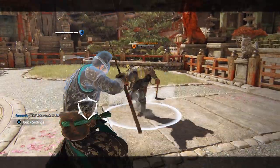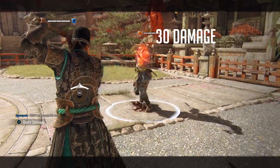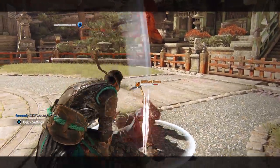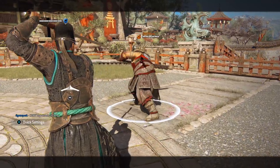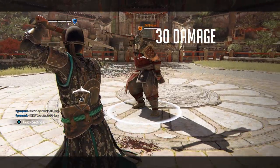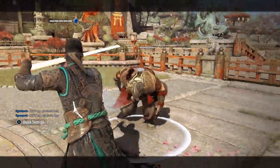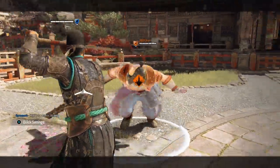If you parry Shinobi's ranged heavy, you get a heavy attack at 30 damage. And if you dodge Shugoki's demon's embrace, you are also able to do a heavy attack at 30 damage. You may be tempted to do the sidestep heavy attack, but that deals significantly less damage, so just go for the regular heavy.